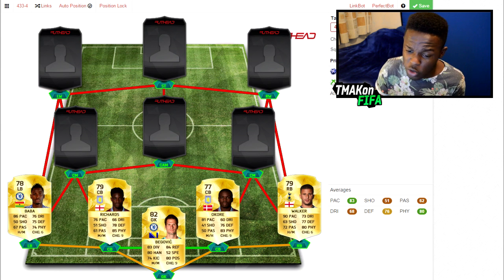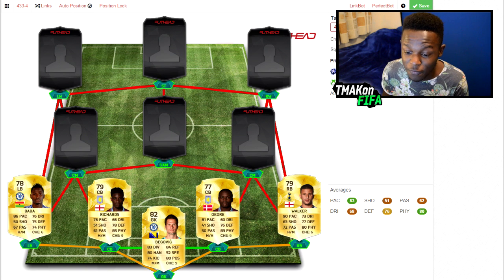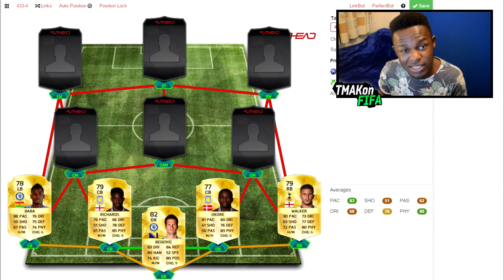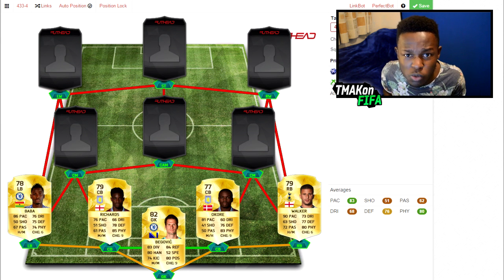On the other side we have the new Chelsea transfer, and that is Baba. He's got 86 pace, 76 dribbling, 75 defending and 74 physical — pretty decent stats for a 78-rated player. He's probably going to be a cheap one to get as well, so if you're building your BPL Sweat squad, he's the left back you're going to need.